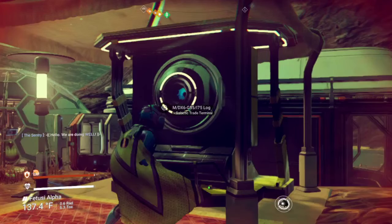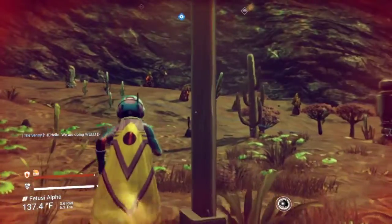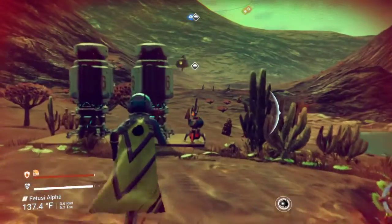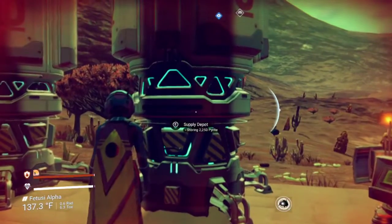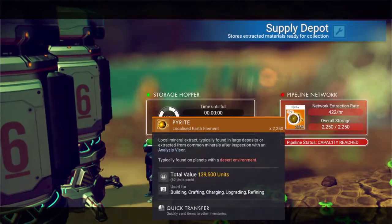Over here we've got our galactic trade terminal. I have a lot of remodeling I want to do — I definitely want to put that indoors. And then, as the name of the settlement cleverly implies, here is my pyrite — we'll get some of that.